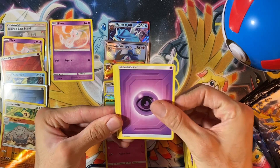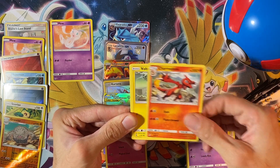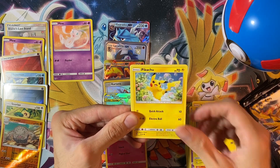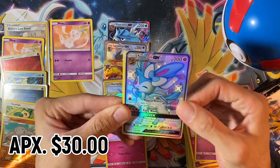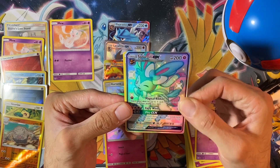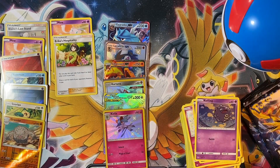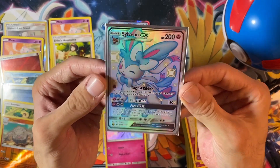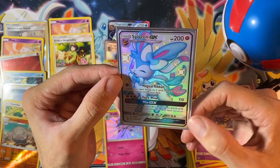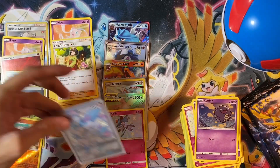Pack number eight. The only Kanto Birds card I need is the full art, so I don't mind if I pull that one — I'm not looking for any more Rainbow Rare Kanto Birds. Bubbly Pikachu, Jigglypuff — such a nice card. Can't complain with that pull.